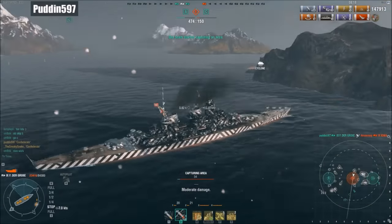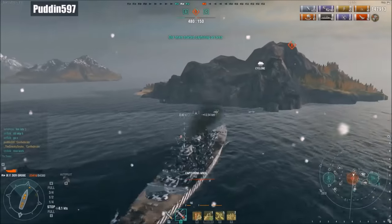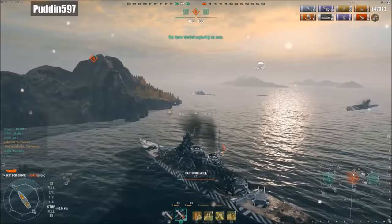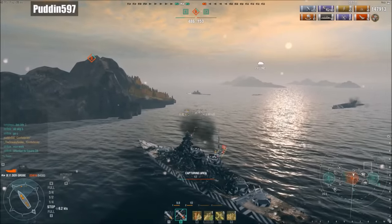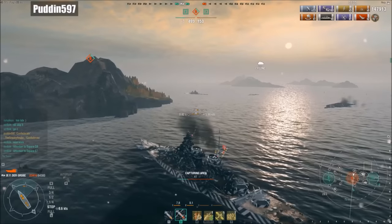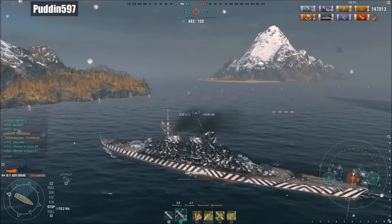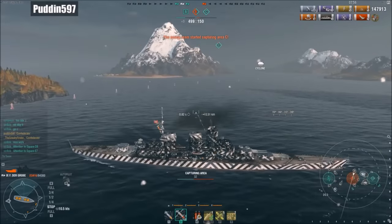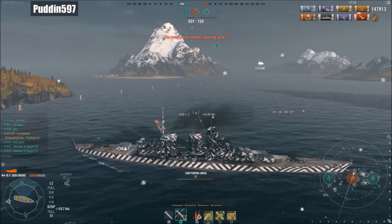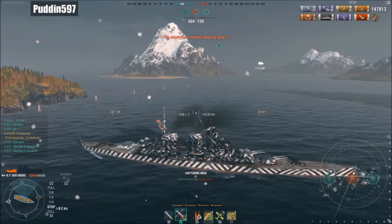Holy crap! Double Confederate — took a 4v2 and took down business. Charlie has been captured, Objective Bravo is getting captured. Puddin has only 23,000 hit points left and look at all those sinking ships! That was some epic stuff. Puddin ends up at 147,000 points of damage, six citadels, two ships killed, 160 secondary hits, one assisted base cap.